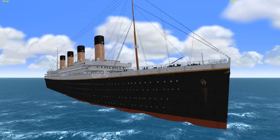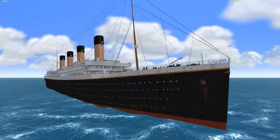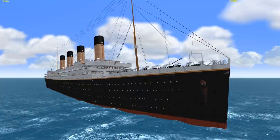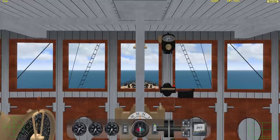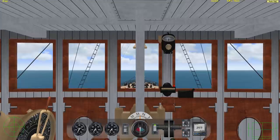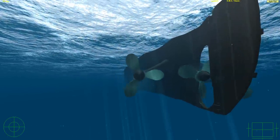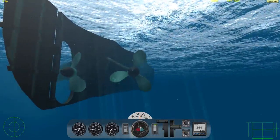Here we have the third and final Olympic-class liner — the RMS Titanic, which you should all be familiar with by now. The RMS Titanic hit an iceberg and sank in 1912. We're going to go ahead and get this thing moving just like we've gotten all the other ones moving. First, we're going to turn on the engine, then slowly throttle up, get the ship slowly moving, and then go to full speed. Like the previous ones, the propellers are starting up now and they are rotating — I think they're at their desired speed.